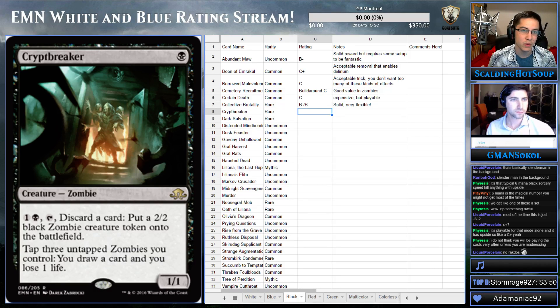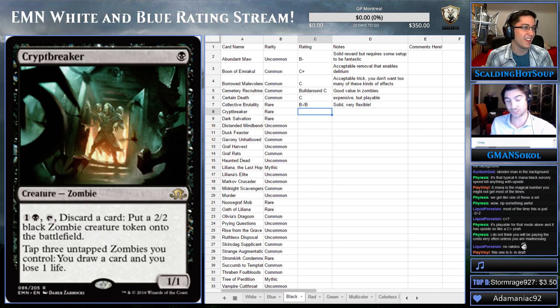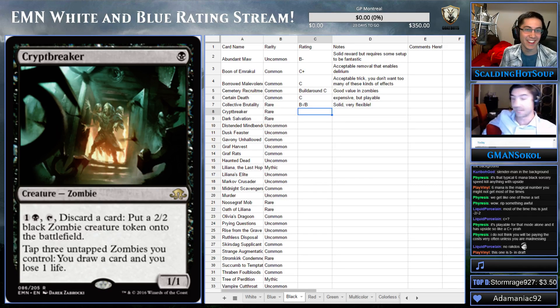Next, we have Crypt Breaker. People are raving about this for Constructed. It's one black for a 1/1 zombie. You pay two mana, tap it, and discard a card to put a 2/2 black zombie creature token onto the battlefield. And you can tap three zombies to draw a card and lose one life. That's a lot of upside. This is a straight-up A for me. This is fantastic.